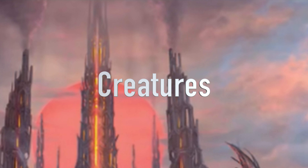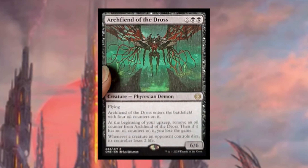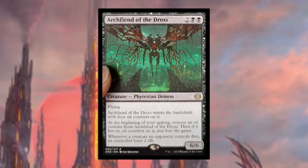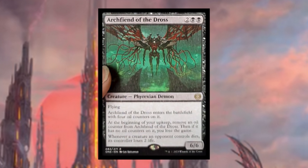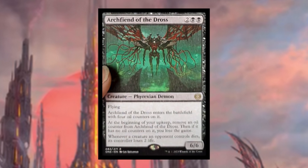Now let's check out some creatures — I'll divide them into regular and legendary. Starting with non-legendaries, we have Archfiend of the Dross at two black black — a Phyrexian demon with flying. It enters the battlefield with four oil counters, and at the beginning of your upkeep you remove an oil counter. If it has no oil counters, you lose the game. Whenever a creature an opponent controls dies, its controller loses two life. This seems very good for decks that give your opponents creatures.